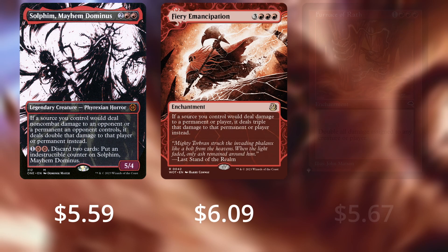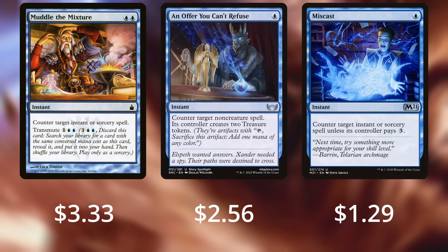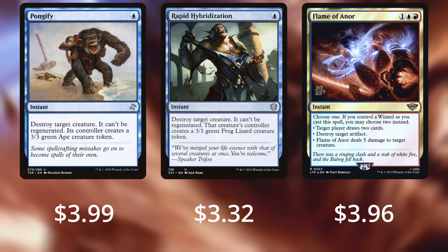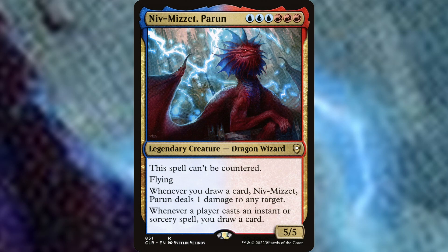I'd like to go over a few upgrades you may wish to consider if you're willing to put a larger budget in. For additional damage amplification, we can look towards Sulfuric Vortex, Mayhem Dominus, Fiery Emancipation, and Furnace of Wrath. For counterspells, we can look towards Muddle the Mixture, An Offer You Can't Refuse, and Miscast. For instants that deal damage or destroy things, we have Pongify, Rapid Hybridization, and Flame of Anor. And finally for alternative board wipes, we have Blasphemous Act and Rolling Earthquake. Regardless, if you'd like to build, adapt, upgrade, or play with this deck, the link as always is in the description below.